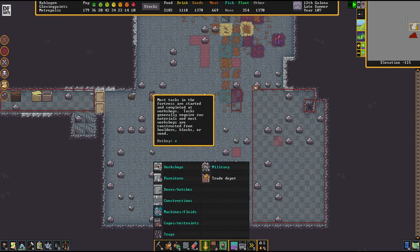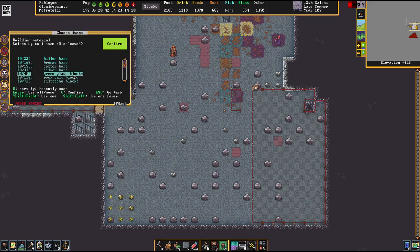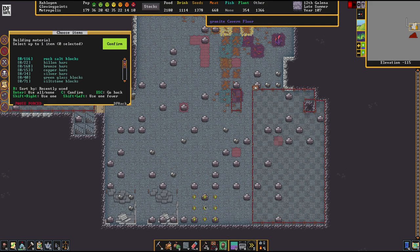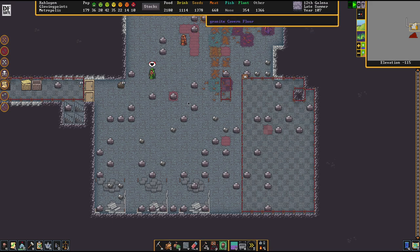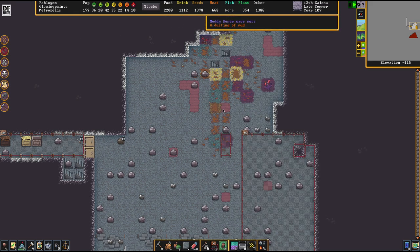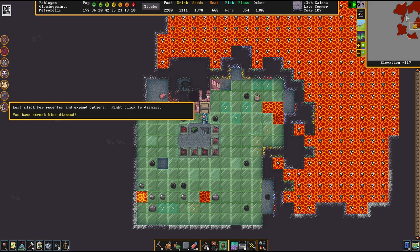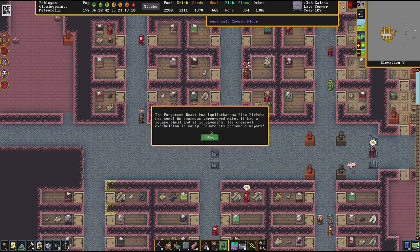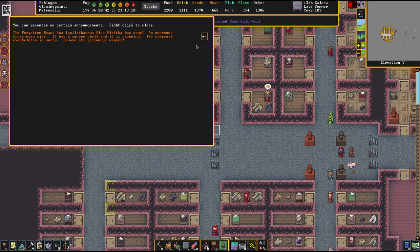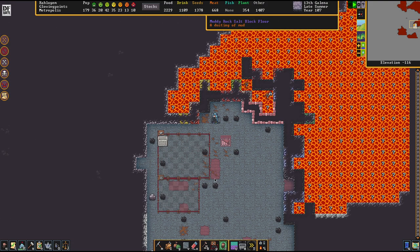Adamantine is processed differently than other materials, so we're going to bring up craftsmen's workshops. Adamantine cannot be smelted directly — we need craft dwarves first. The craft dwarves transform raw adamantine into adamantine strands, essentially turning it into thread. A donkey was found and already removed. New forgotten beasts are showing up, but since we've locked off the caverns completely, I don't fret about that.